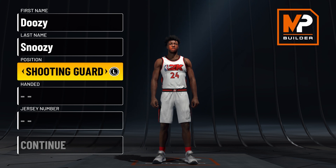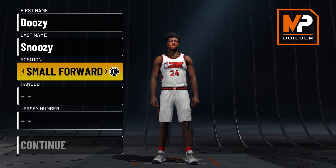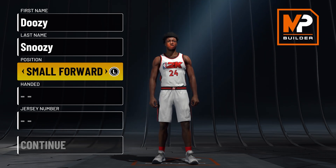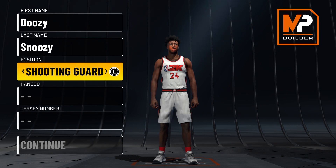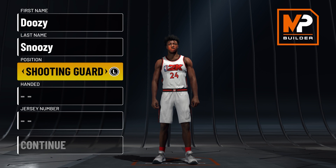For position, we're going to go with the shooting guard. When I was making this build I initially made it as a small forward, but you lose a lot of speed, your ball handle won't be as high, and your badges aren't as good. So it's not worth it — go for a shooting guard.